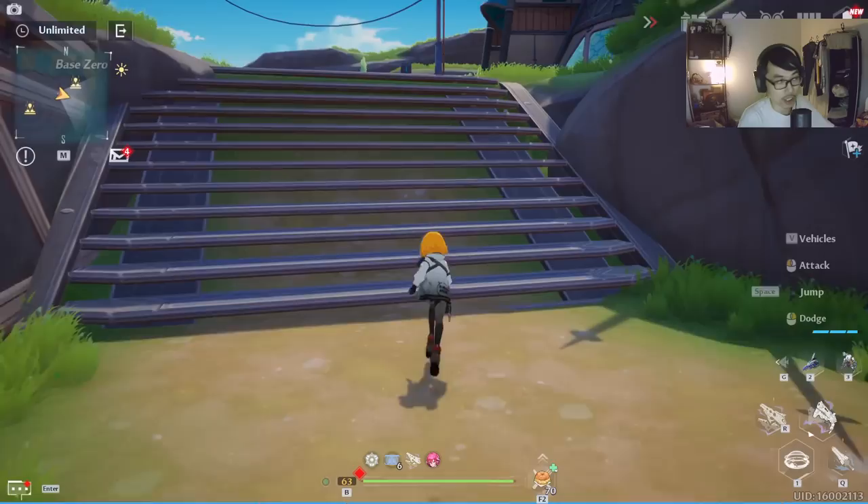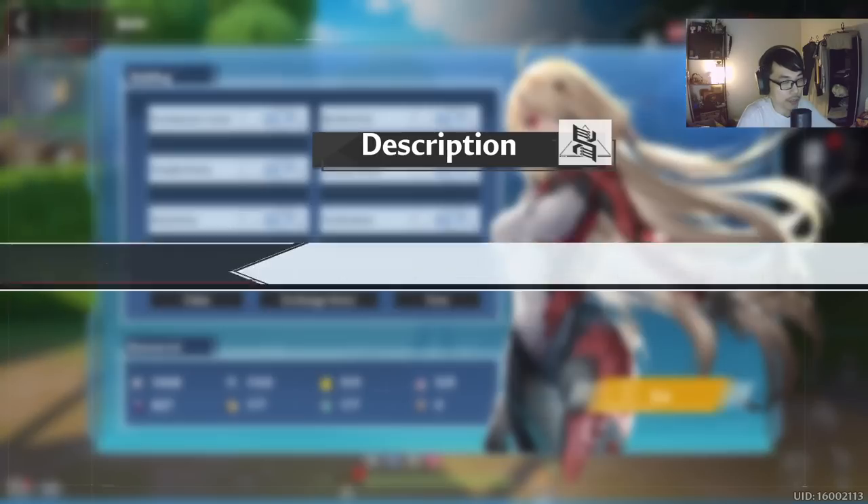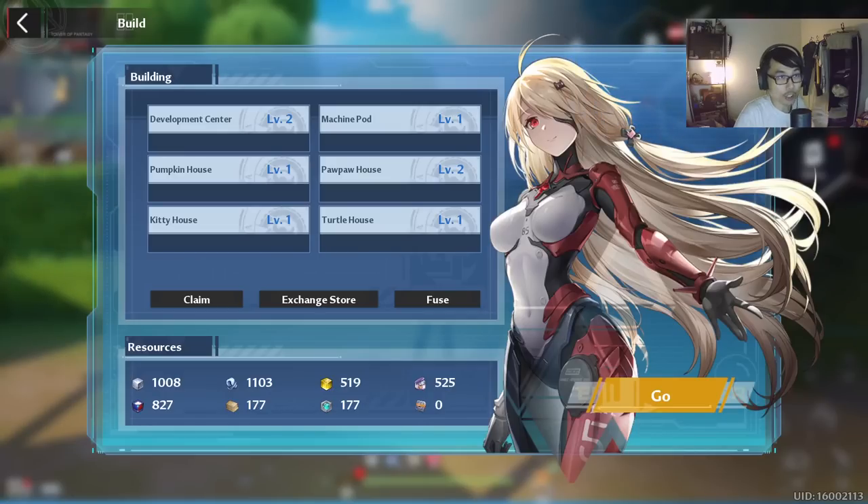One important thing: the development center resources can store up to 24 hours of resources and will not continue generating if this limit is reached. So that means every single day when you log into the game, make sure you click Claim All so that you claim everything — otherwise you will not be able to claim any extra after reaching 24 hours.